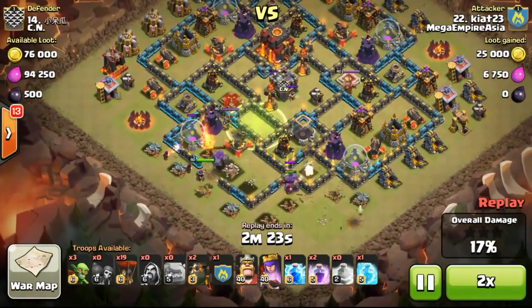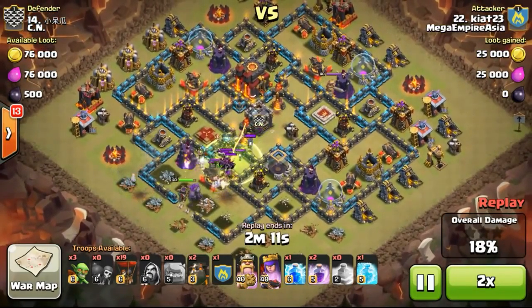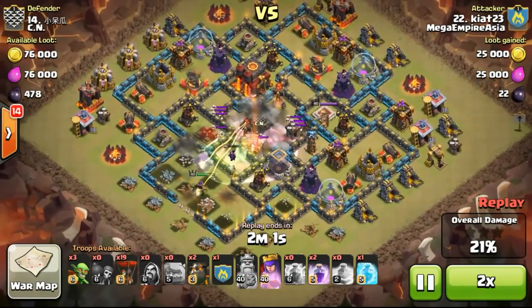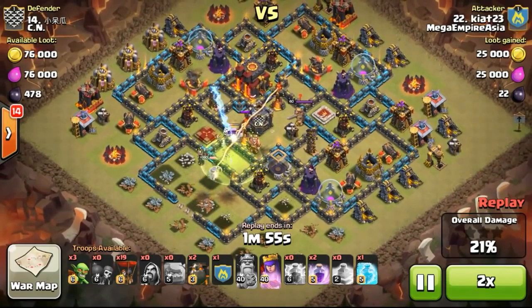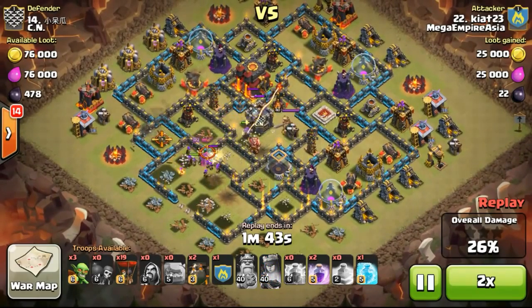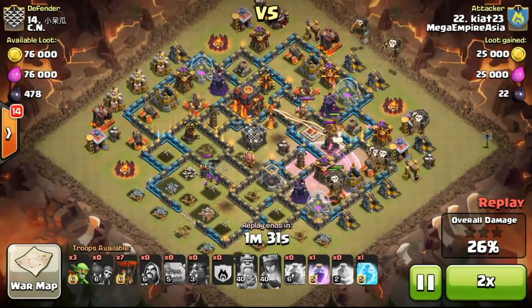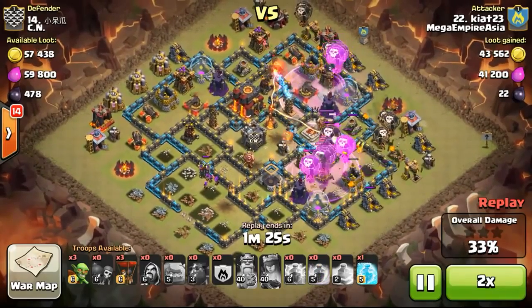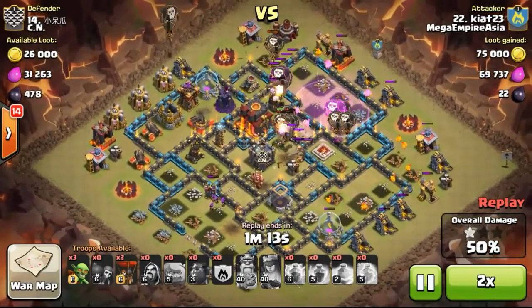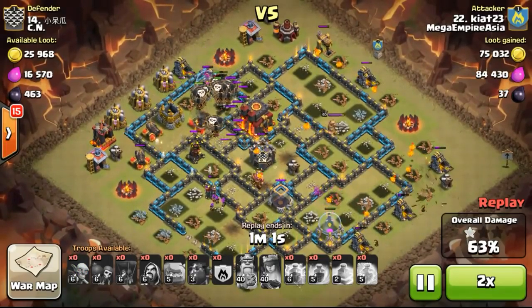We will definitely improve ourselves to make ourselves better. Now we will look at the third attack done by Kyat. It's a max defense base with an interesting wall design. Using the queen to take out the inferno — he had a little trouble because the queen targeted some skeletons, but still managed to take out the inferno. Dropping his air troops on the right side, with the lava hounds tanking the damage from the air defenses, then continuing to destroy the base, dropping more balloons on the top left side, taking out a lot of the air-attacking defenses.